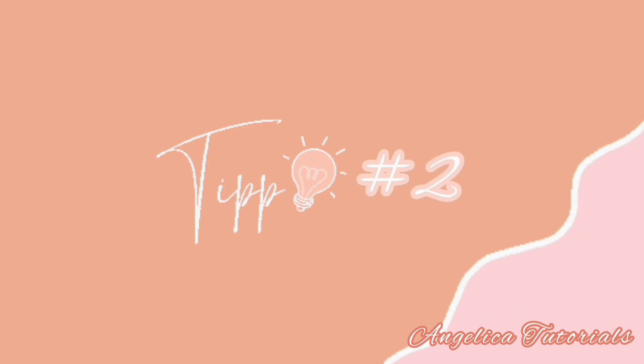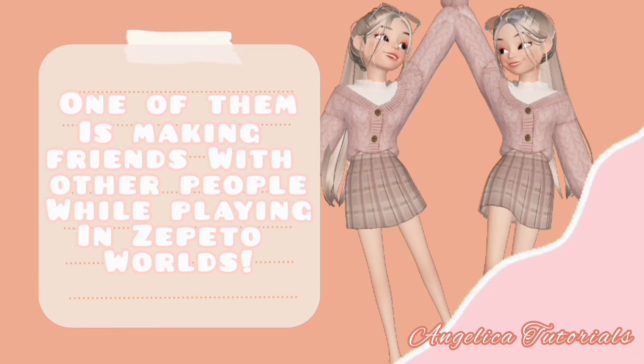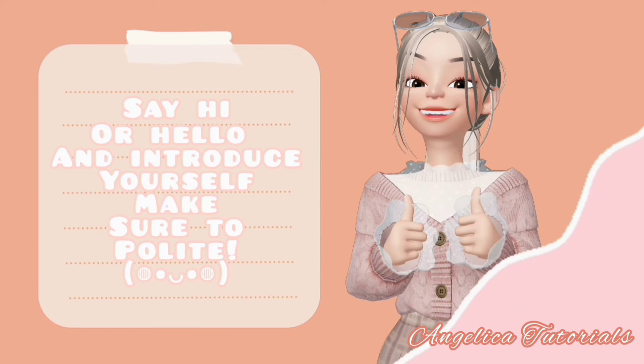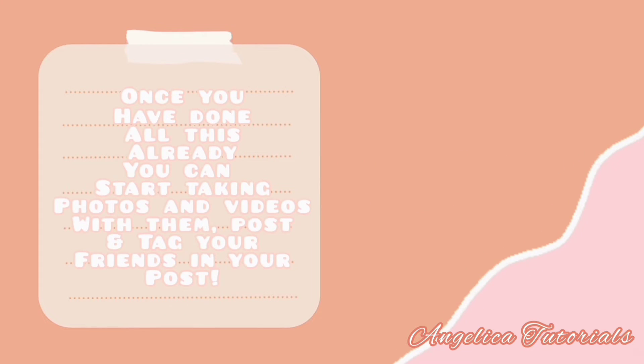Tip number two: Make friends. There are also a lot of ways on how to make friends in Zapataw. One of them is making friends with other people who are playing in Zapataw worlds. Another way is by chatting or messaging with other people in Zapataw. Say hi or hello and introduce yourself — make sure to be polite. Once you have made friends with them, they will most likely follow you back. Just make sure you follow them first before conversation to earn their trust.